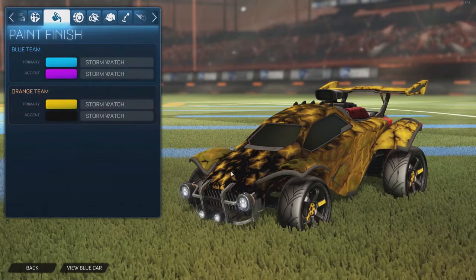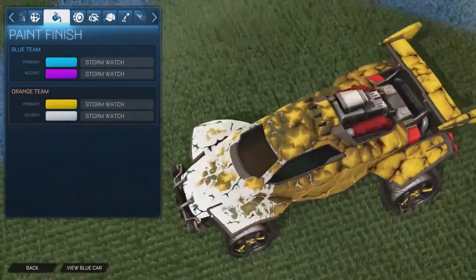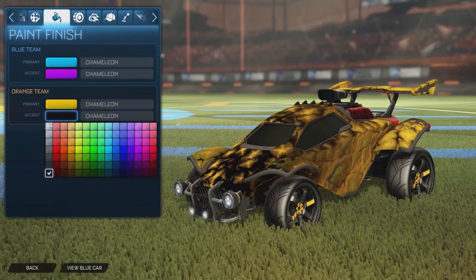The next one we're going to be taking a look at is called Chameleon. This is definitely going to be the highest priced one out of the three, and it's also my personal favorite. White doesn't look too good with this one — I think that's because of the contrast of the green when it blends in with the ground.